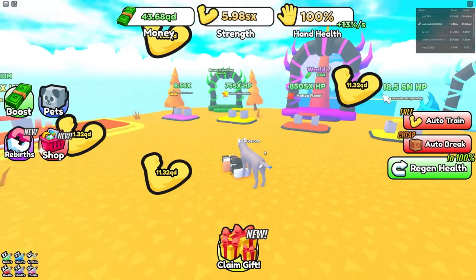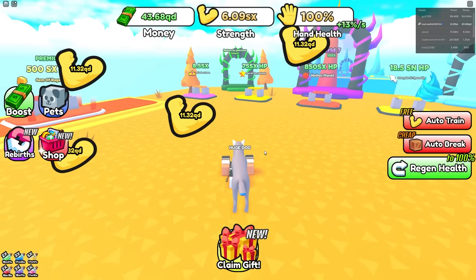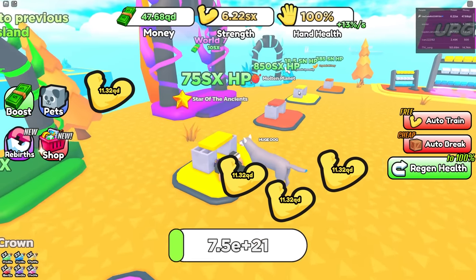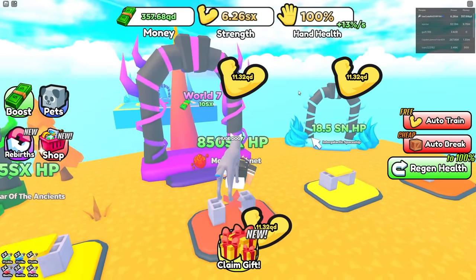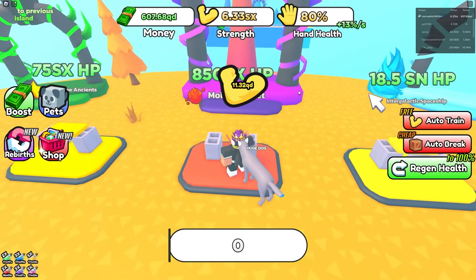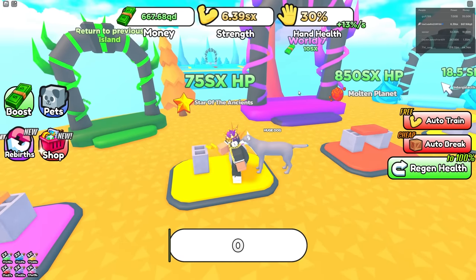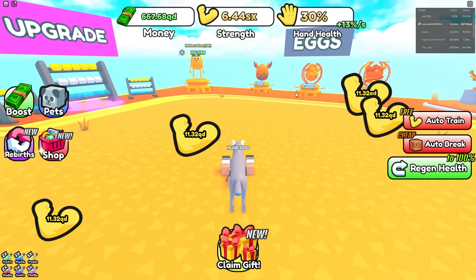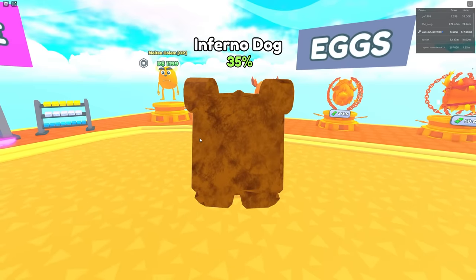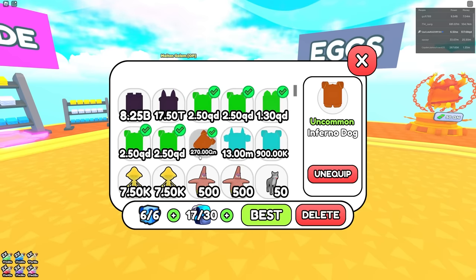I'm in the next world. Are these eggs broken here? I need 150 QD for the first egg and 10 SX for world seven. I have no idea how many worlds there are — this is actually insane but it's really easy, so might as well go through all of them. I'm at 600 QD right now — how am I even breaking these? I've got 667 QD — let me buy one of these eggs. Is it good? Inferno Dog — 270 QN! Oh my gosh, we beat the game!